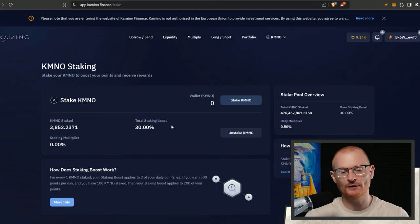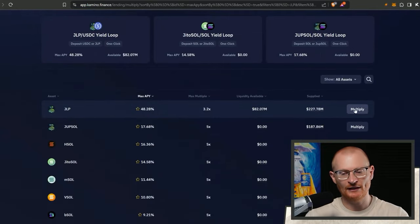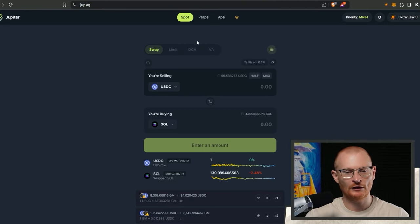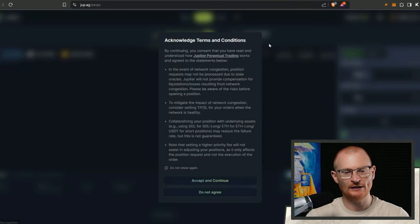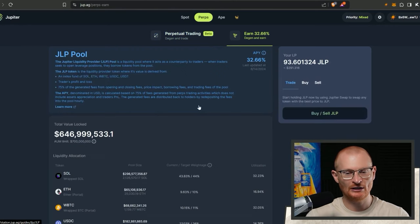This boost gives us more points which then gives us more Camino tokens in the future - that's what the utility is so far. Then I want to go to Multiply. I've got all this JLP - it makes sense to me to multiply. The max APY has dipped down, which means if we go to jup.ag and go to Perps, the earn has decreased - just not as many people are degening and using this.